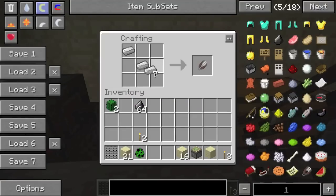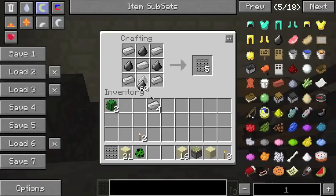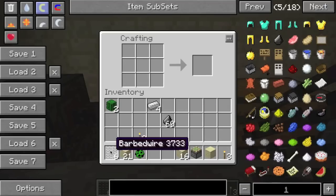All you need is 5 iron ingots in a cross shape in the crafting table and then fill the rest of the spaces in with flint. That's how simple it is and just for that you get 5 barbed wire.